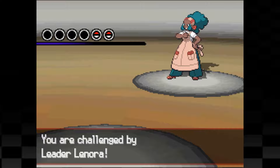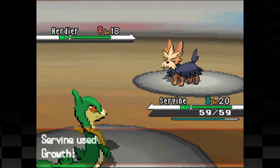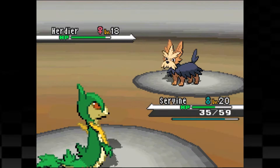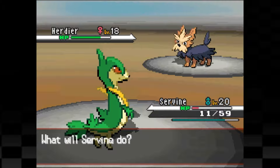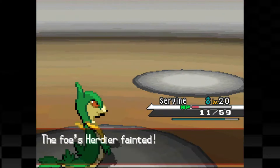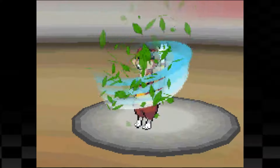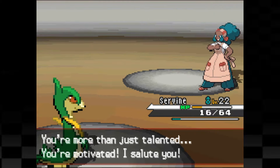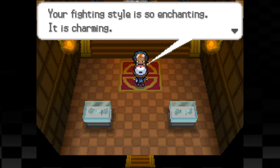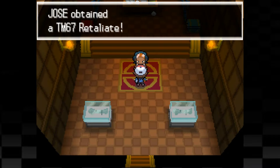We're now at the second gym challenging Lenora, which is my least favorite gym as it's one of the hardest gyms for early game. First is Herdier who lowers our attack with its Intimidate ability. We easily counter this with Growth and then take a Take Down for major damage. We followed up with a second Growth and just barely survived the final Take Down in the red. We then switch over to Leaf Tornado and luckily one-shot it. Now it's time for Watchog and if it outspeeds us and hits with anything we're done for. Luckily Servine outspeeds it and one shots it with Leaf Tornado.